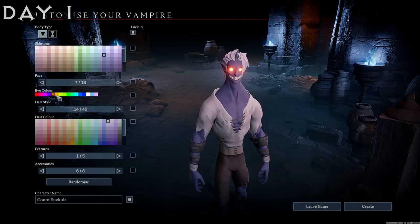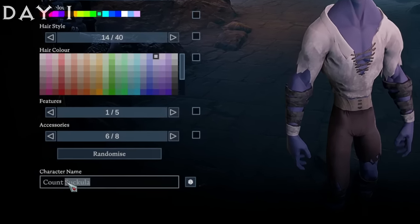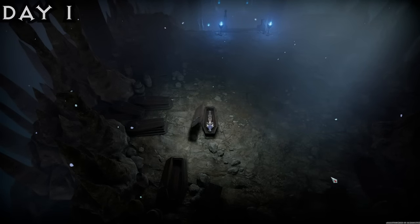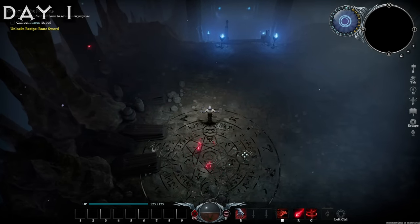It began with me creating my very own vampire. Instead of going for the regal look, I decided to go for the most horrifying look that I could possibly find, and I think I settled on that pretty well. I did need to name my character, and we decided to call him Count Succular. Once awakening, it was time to overthrow this world's rulers and take it for myself — all I needed to do was defeat a whole host of very strong bosses and enemies.